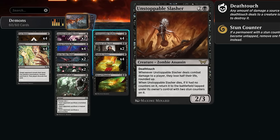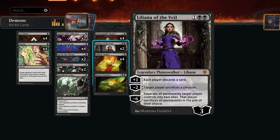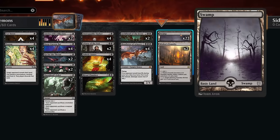Slasher is also a recursive threat — if it dies with no counters on it, we get to return it to the battlefield tapped under our control with two stun counters. Two copies of Liliana of the Veil are also well positioned right now, since there are lots of aura strategies in best-of-one that go all-in on one creature with ward and hexproof. Being able to make the opponent sacrifice a creature with the minus-two is very effective, and the plus-one is still useful against control.